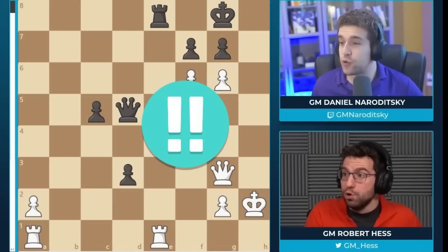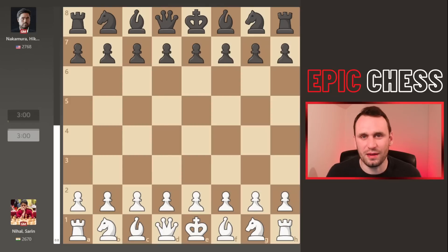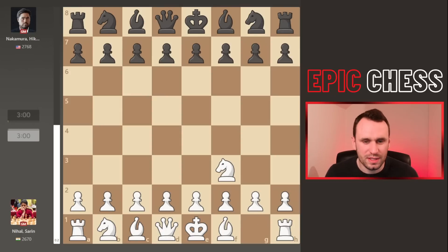What a move! I know you came for the clutch move, but if you give me a few minutes to build towards it, I guarantee it will be all the sweeter. This is Nihal Sarin playing White against Hikaru Nakamura with Black in the Speed Chess Championship — three minutes on the clock plus one second per move from move one.